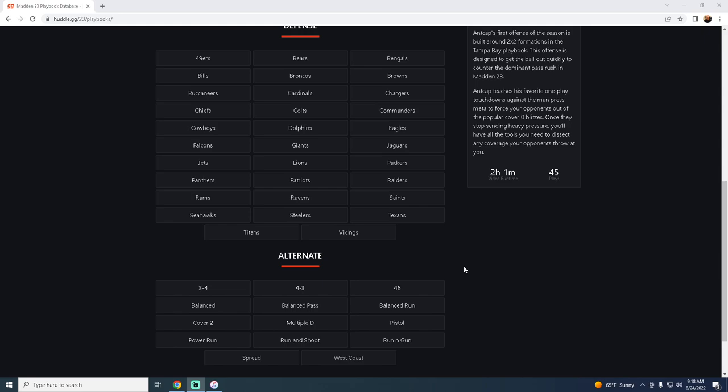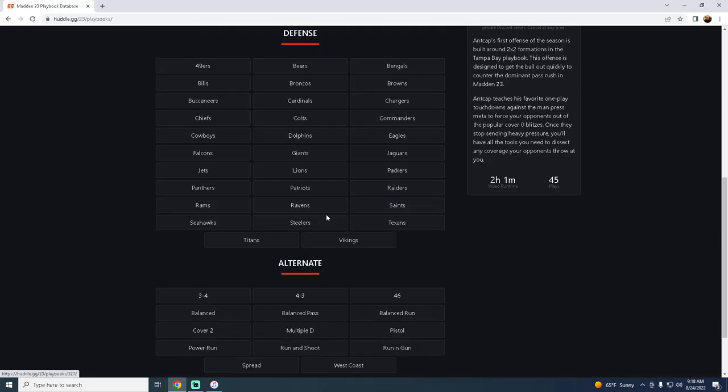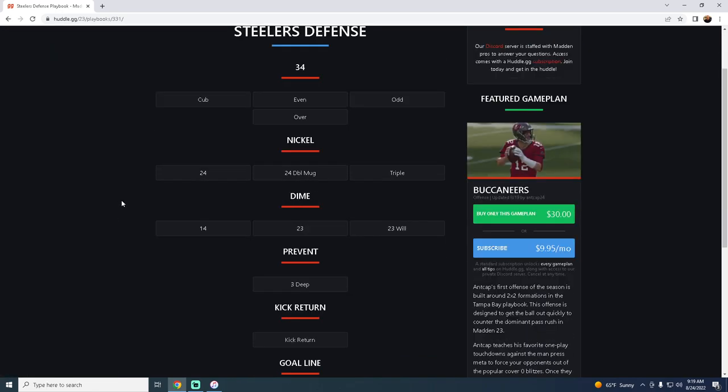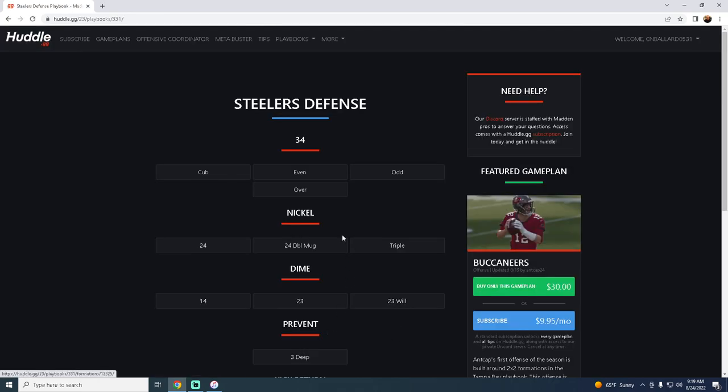Coming in at number five out of my top five defensive playbooks is the Steelers playbook. The main reason I'm putting this at number five is because of the nickel package — you have nickel two-four, double mug, triple, and some nice dime sets as well as the three-four cub. If there ever becomes a running meta, the trio sky zone stink pinch have always been really, really good run defenses. So the Steelers comes in at number five with some unique stuff in their playbook.